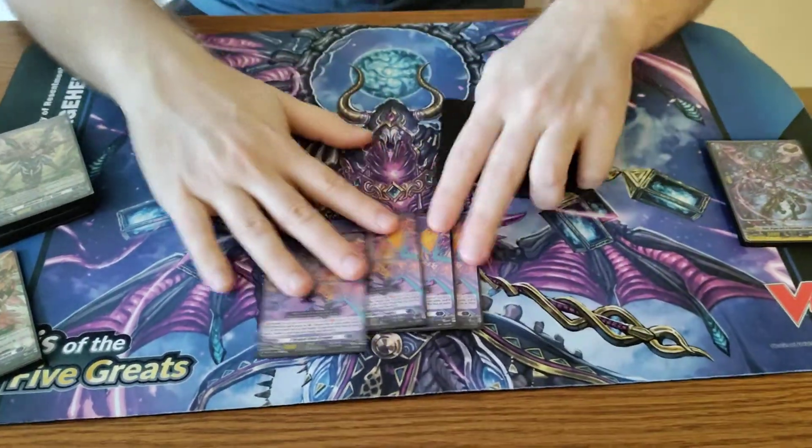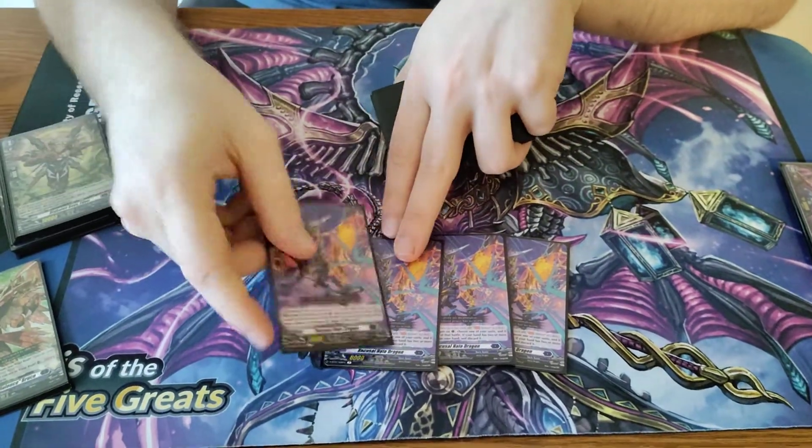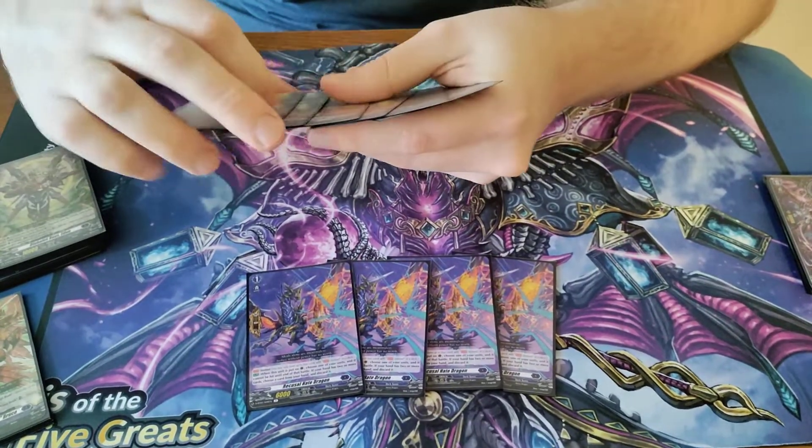Then we're running 4 Recusal Hate Dragon, the PG. Its skill besides being a regular PG: if you have one or less cards in hand, you do not have to discard for the cost. So that's very nice.